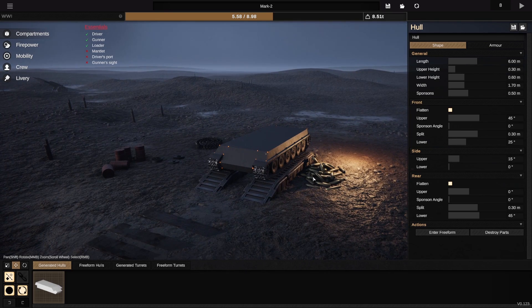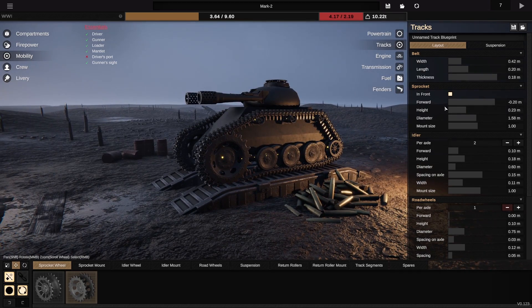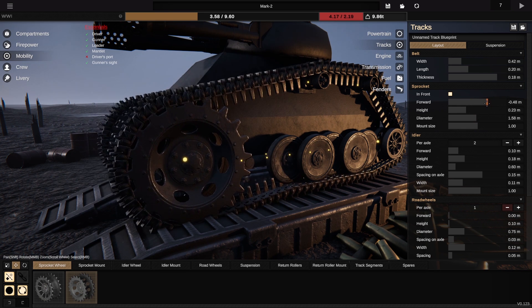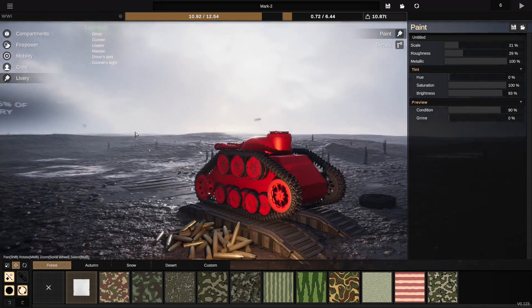So this is sort of like a tank designer, so I guess we can kind of make whatever we want. I think this is starting to look pretty cursed. Oh god, I've just realized you can change the sprocket sizes too. This is looking worse and worse every time I make some change to it.